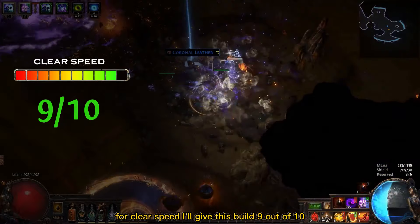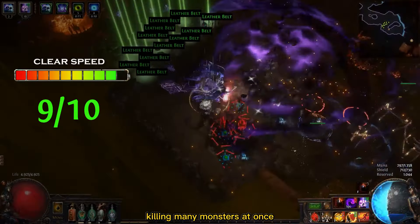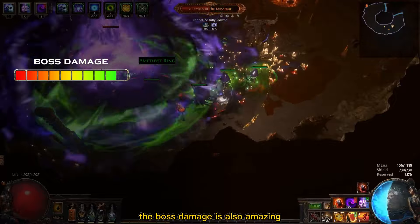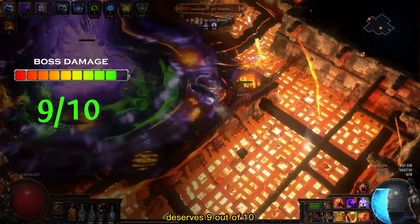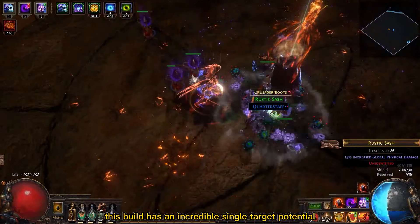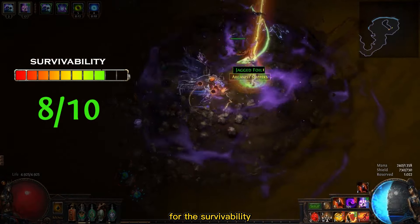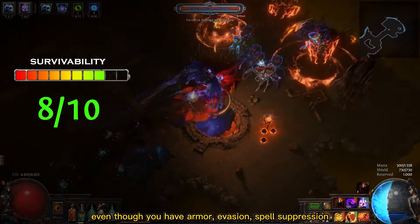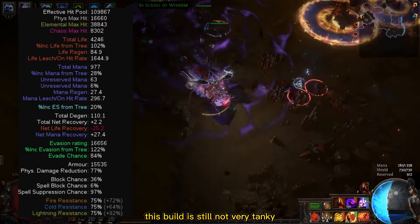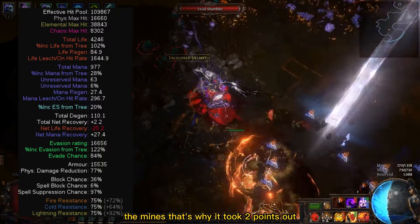For clear speed I'll give this build 9 out of 10. You are very fast and your mines explode in a big area killing many monsters at once — it's very comfortable to clear maps with this character. The boss damage is also amazing and deserves 9 out of 10; you can stack many mines and delete bosses with a huge detonation. For survivability I'll give it 8 out of 10. Even though you have Armor, Evasion, Spell Suppression and can throw mines from a big distance, this build is still not very tanky and needs to stay still from time to time to deploy the mines.